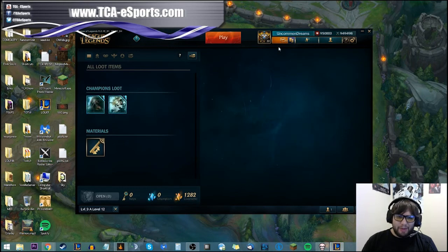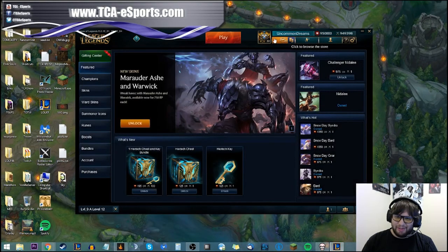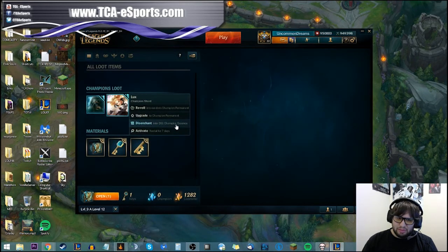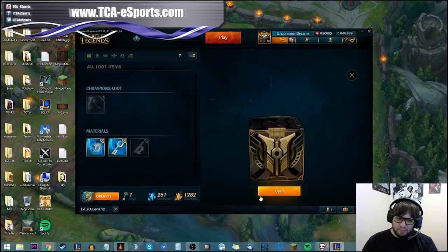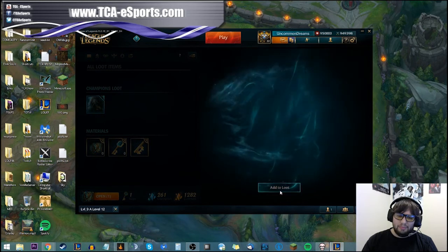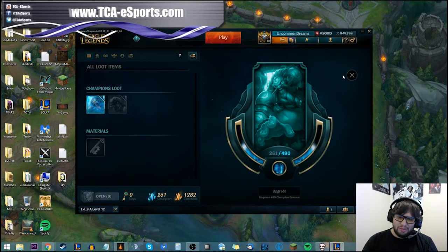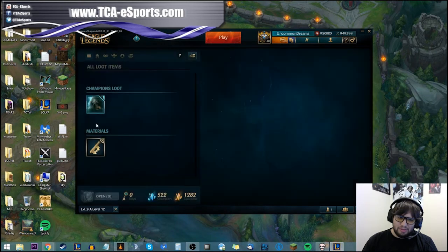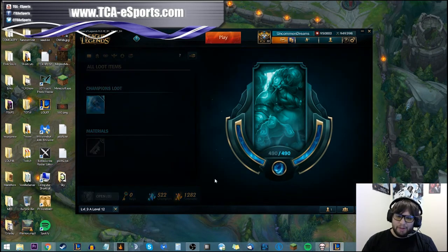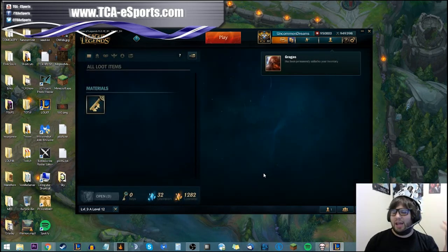That's pretty much the system. I just want to show off real quick how you can use the essences to unlock things. Now I've got enough to upgrade — I can upgrade Gragas. And now I have Gragas! So that's how the system works.